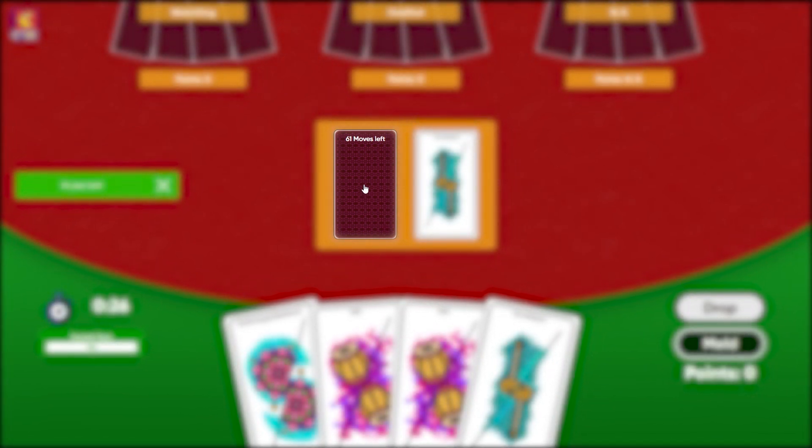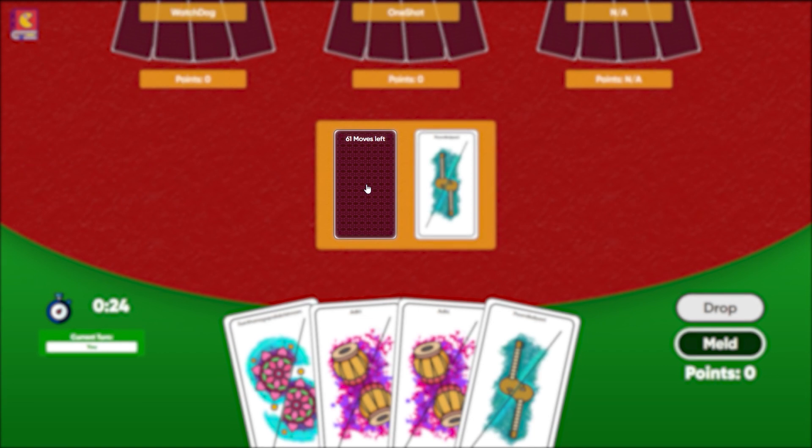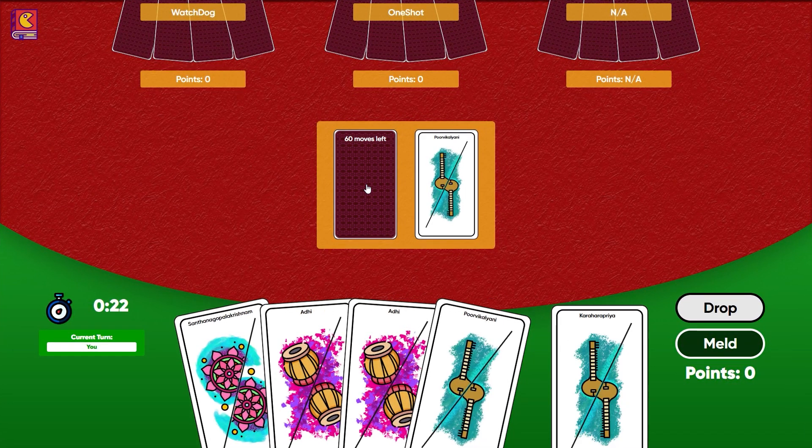This is the closed deck, where the player picks up a card from. To drop a card, a player is supposed to select a card and click on the Drop button.